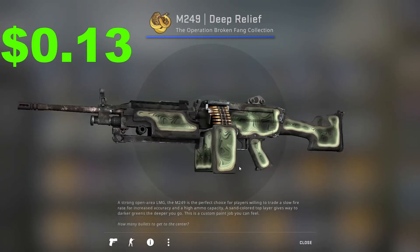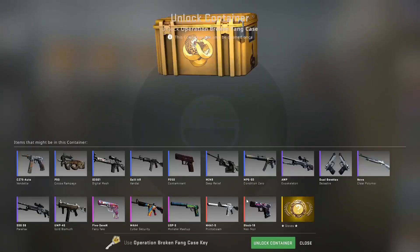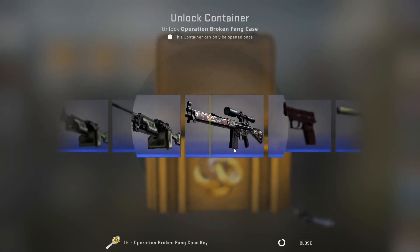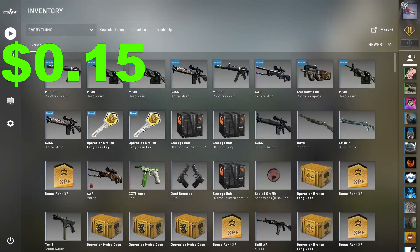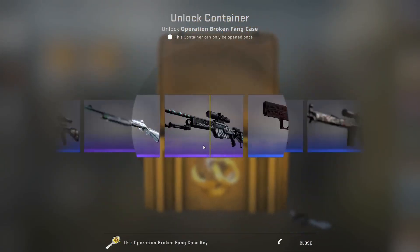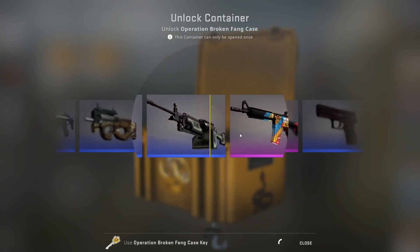Another M4, M249 Deep Relief — and well worn. This has just been the most optimal unboxing. I might do a trade-up at the end of this — this is painful. Come on man, give me something decent. Just hit some gloves real quick — oh, there goes the M4. No man.